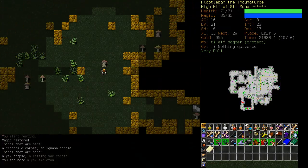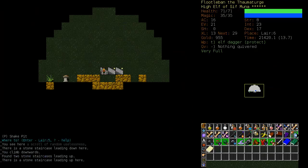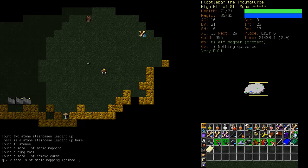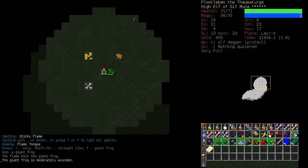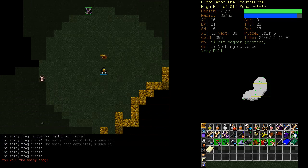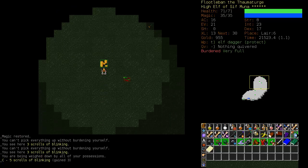After you get used to the lair, that's how every stage in this game goes. You die, you die, you die. You get used to what it's going to throw at you, and then you can pretty much get through it without thinking. I'm at that point now for the lair and the orcish mines. The vaults still kills me often, and the lower dungeon kills me often - I haven't seen everything that it has to throw at me.